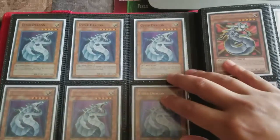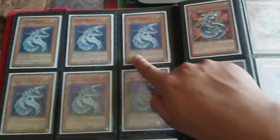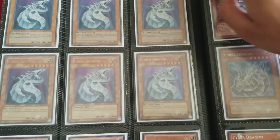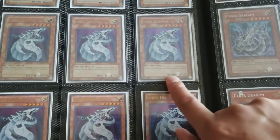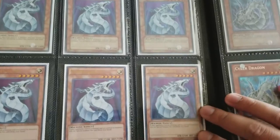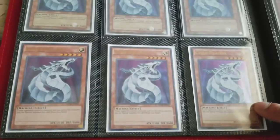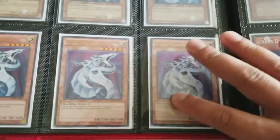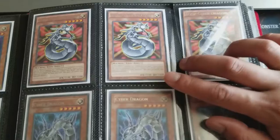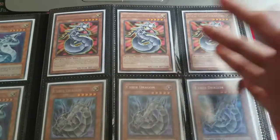Another favorite card is Cyber Dragon, so I have all-time editions. First Edition CRV — Cybernetic Revolution. Set of DR04, Ultra Rare — this is super hard to find. These were just reprints but I kind of like the rarity. Toon Cyber Dragon, because I like the original series and it's kind of nice to see a Toon version of Cyber Dragon.